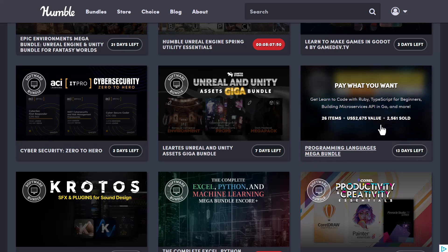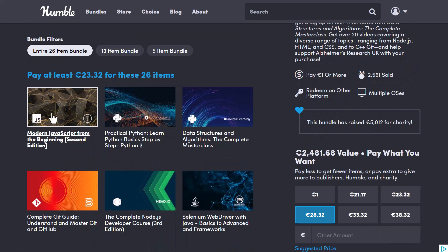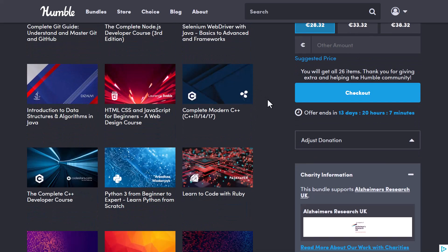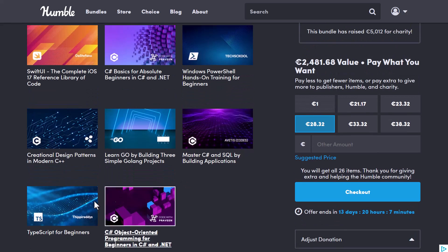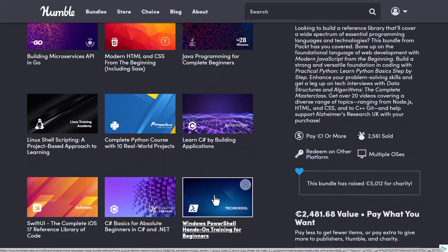If you're into programming, the Programming Language Mega Bundle is currently available. It's a huge bundle that comes with 26 different items that will get you started with JavaScript, teach you the basic practical steps for Python 3, and covers data structures and algorithms. If you're into C++, HTML, CSS, JavaScript, or maybe you just want to start with C#, there are C# and C++ tutorials to get you going.